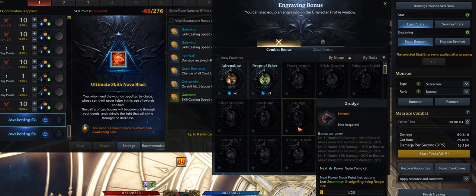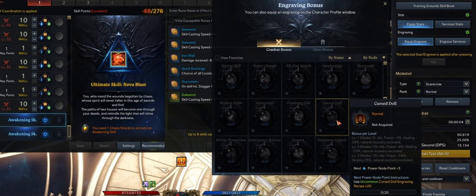Later on when you reach tier 3 you can also get Grudge at level 3. I do not recommend taking Grudge if you only have it at level 1 or level 2, as it has a very big downside, so don't take it when you're still in tier 1 and tier 2. Another great engraving at tier 3 is Cursed Doll. You also need this engraving at level 3 because it has a downside like Grudge, and it's not worth taking at level 1 or level 2.